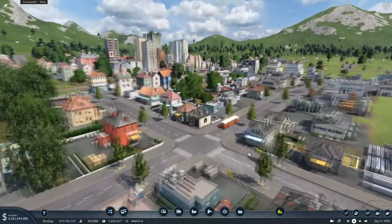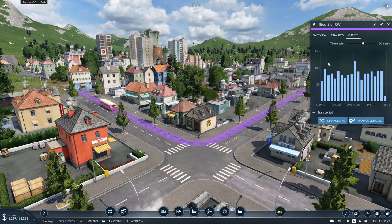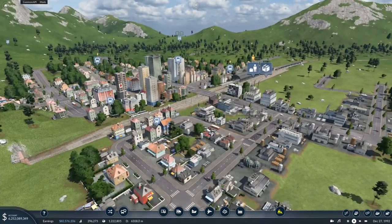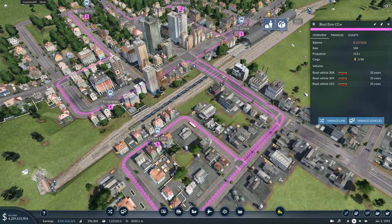Now it's time for Eton, which from what I remember has pretty modern buses. Checking the charts, this line is transporting around 90 to 91 passengers, occasionally hitting 120. The rate of this line is 105 per bus stop. I'll manage the vehicles and remove two of them - I don't need extra vehicles. If the line is transporting roughly 90 passengers a year, some buses are only carrying one or two people and there's no point keeping them.